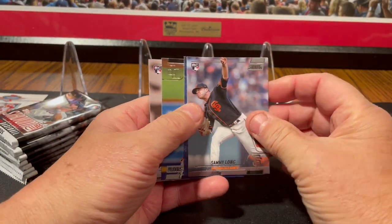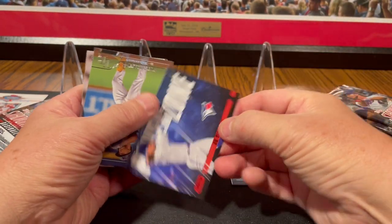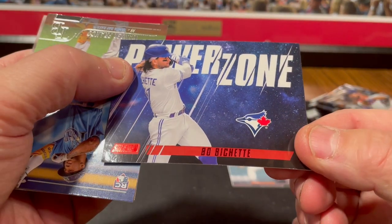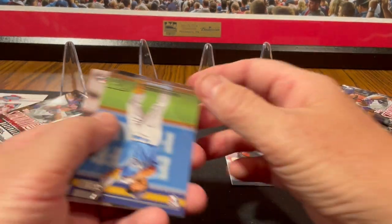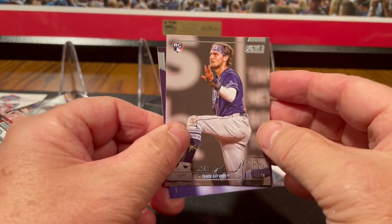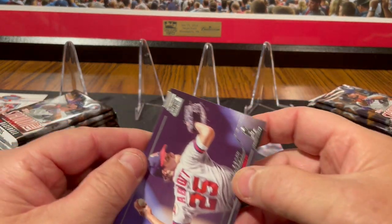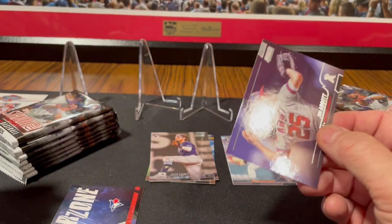We've got a Sammy Long rookie card. We've got an insert of Beau Bichette — that's actually a red foil, a parallel of that insert. There's Wander Franco. There's Josh Lowe — it's a halfway decent rookie card. There's Jim Abbott, best one-handed pitcher ever.